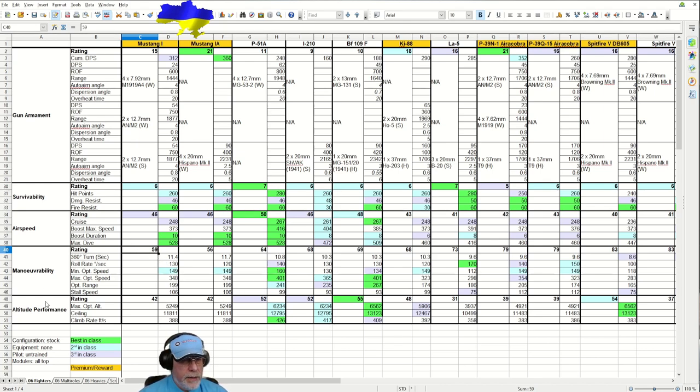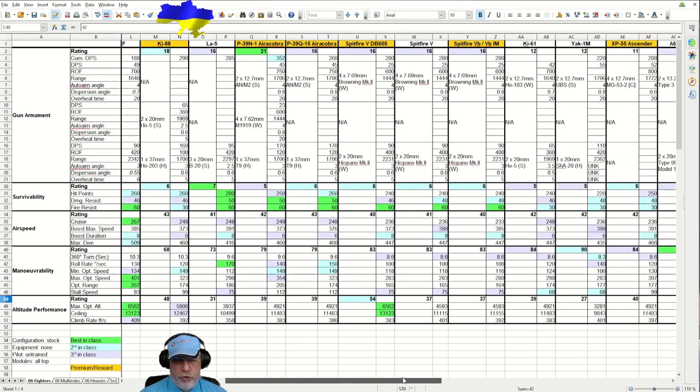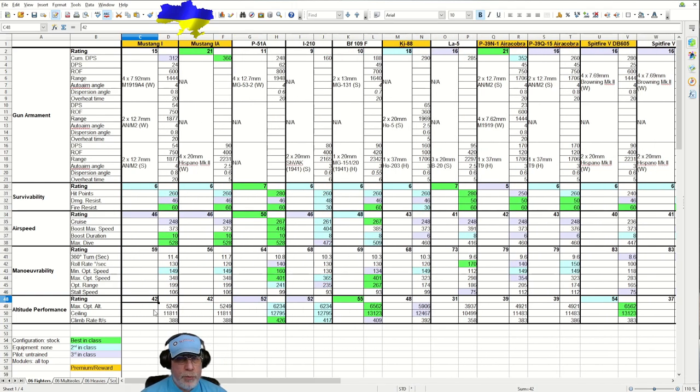Now for the important caveat on altitude performance. The difference between the Allison 1710 engine and the Packard Merlin is distinct. The P51A is a true high altitude fighter and employs the method of diving on opponents in classic fashion. You still want to do something similar in the Mustang One and One-A, but you're working with far less altitude performance - a thousand feet less - so you're probably going to have to force the aircraft up into yellow altitudes to deliver attacks. Watch out for BF 109s, P51As, I-210s, and the Spitfire DB605 flying above you.